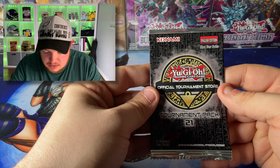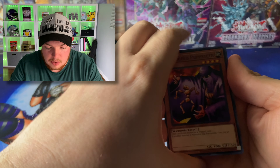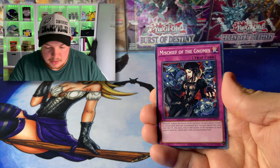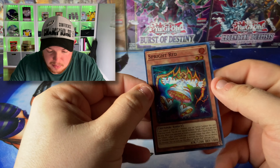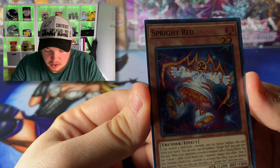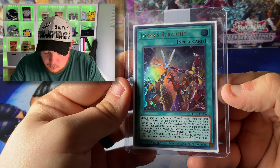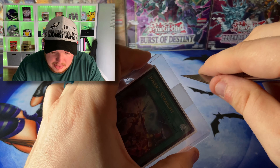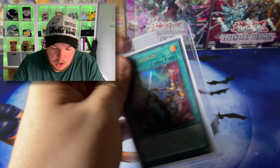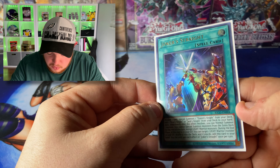We have an OTS 21 pack — can we get an Ultimate Rare? That would be insane. We got the Puppeteer, the Mischief of the Gnomes, and Red Sprite — really off-center, holy crap. We also get one Ultra Rare, which is the Joker's Straight. That's actually a pretty decent Ultra Rare — we will take that for sure. Beautiful card, thank you so much Creed.